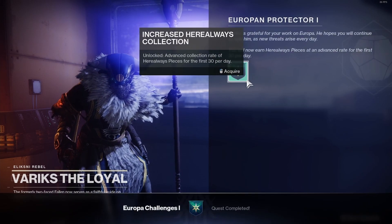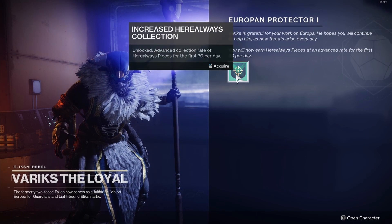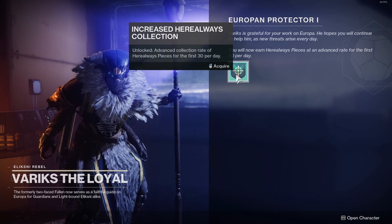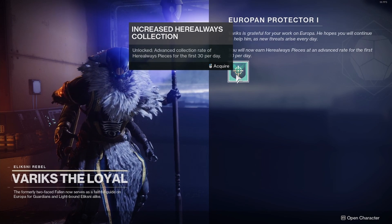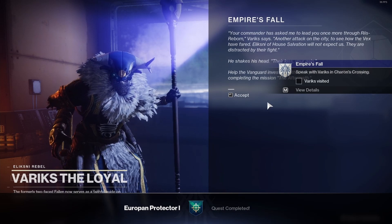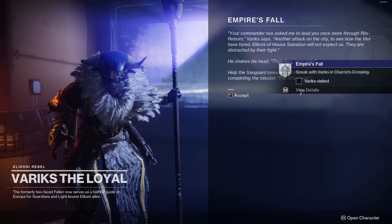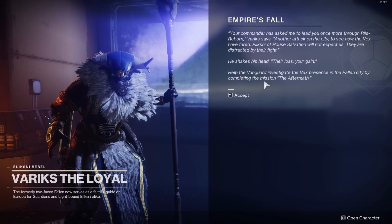For the second quest — European Protector One — increase Hero Waste collection and unlock the advanced collection rate of Hero Waste Pieces for the first 30 per day. Acquire it. You then go to the next step of the Empire's Fall quest, which is just speak with Variks in Chara's Crossing. There's going to be some text so you can read it if you want — accept it.